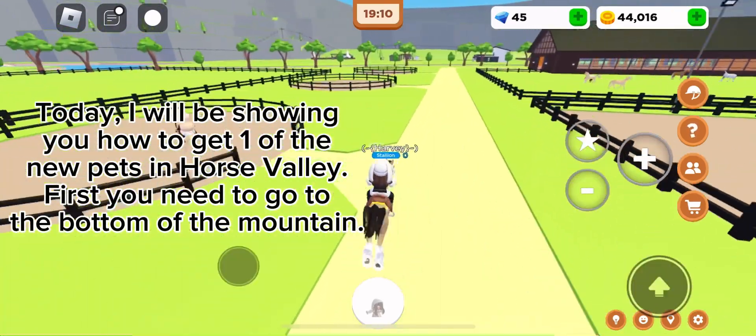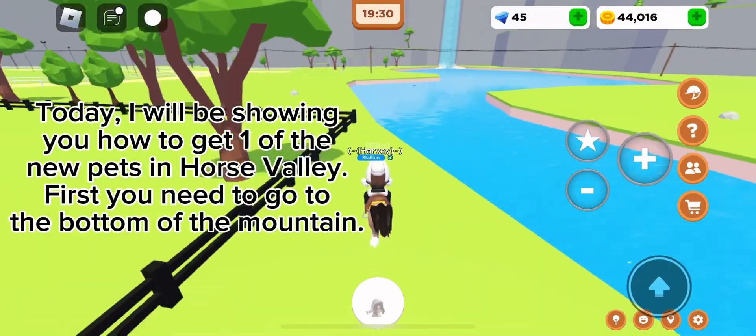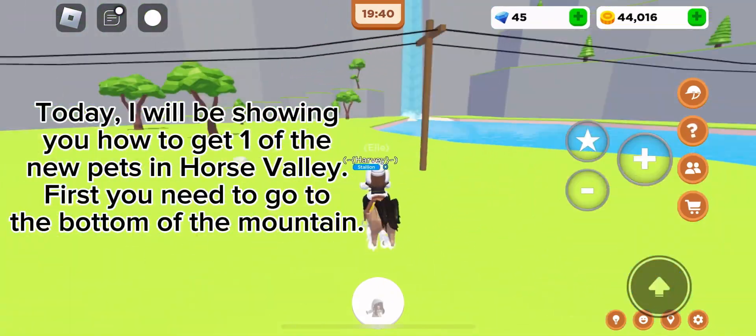Today, I will be showing you how to get one of the new pets in Horse Valley. First, you need to go to the bottom of the mountain.